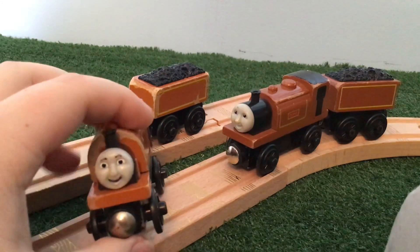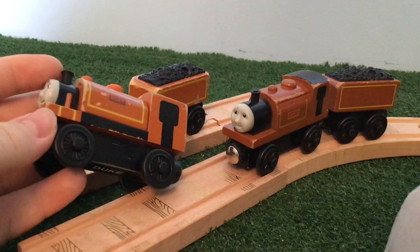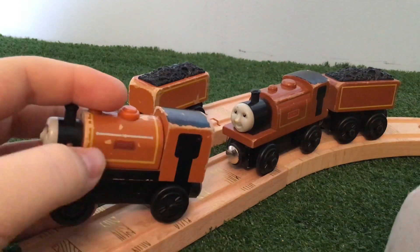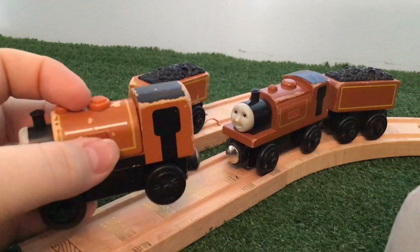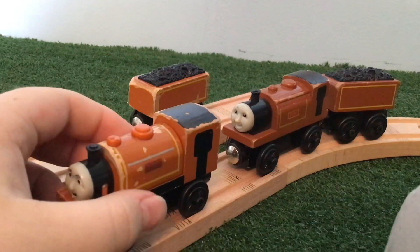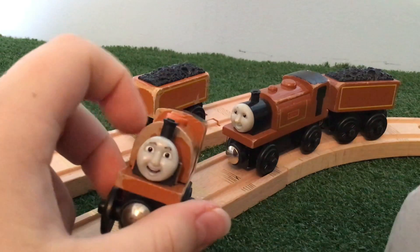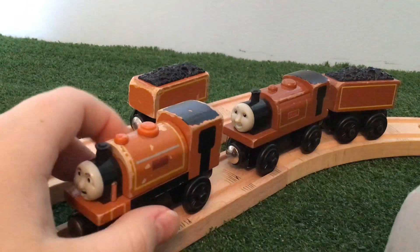As you can see here, I actually redid the eyebrows and colored in the mouth when I was really young. Duke has his nameplate and his handrails, which are actually silver and painted on, which I think looks better, to be honest. Duke's boiler is funnily shaped — I don't really think we have another Wooden Railway model with this kind of shaped boiler.